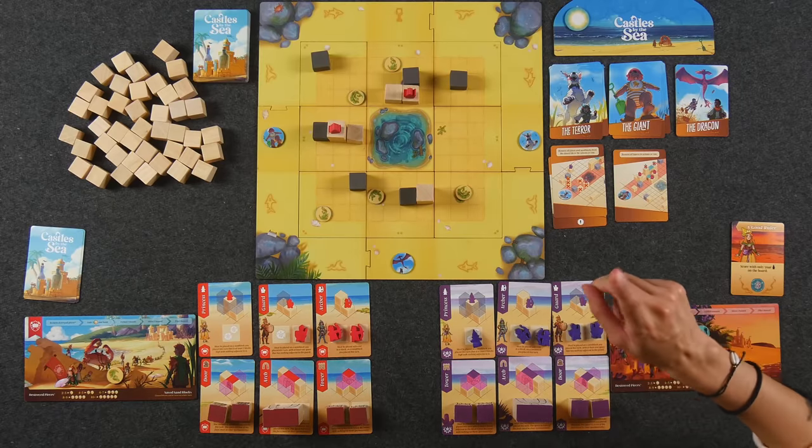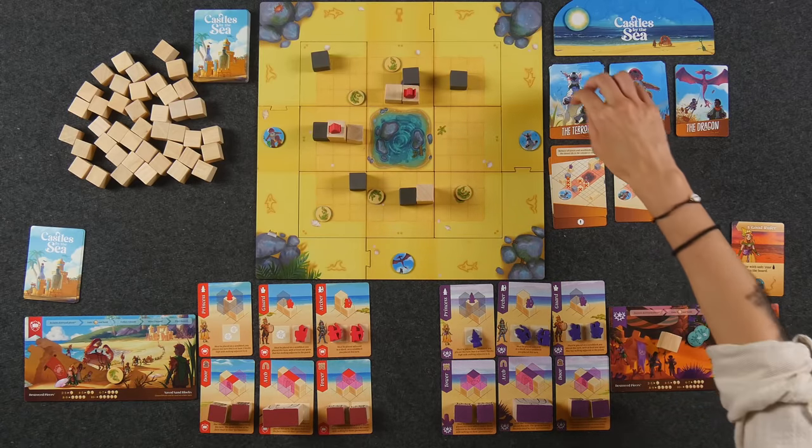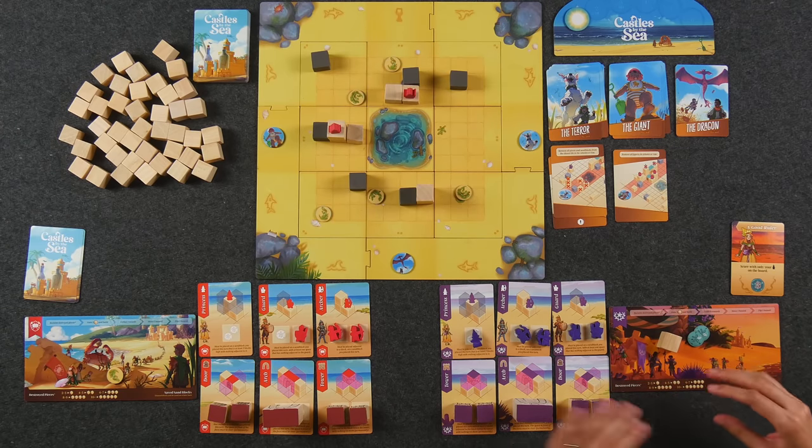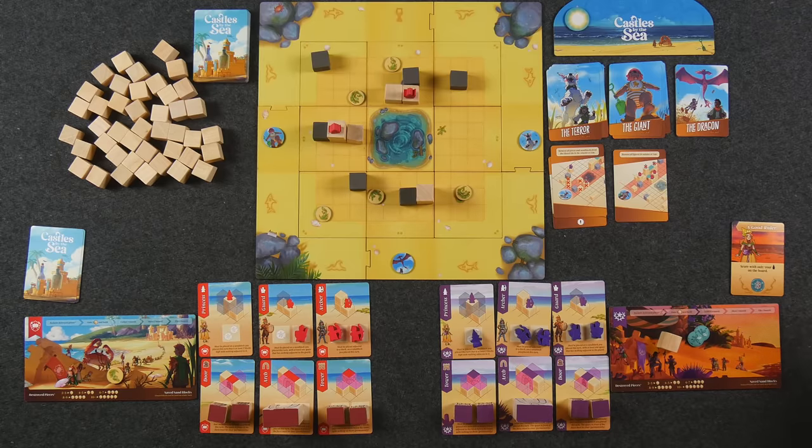Once the hazard step is finished, play continues clockwise to the next player. Once the game ends with the final round, there is one last special round. During this round, players move one hazard and get to flip over one hazard card from the deck, trying to trigger any potential hazards. You then collect extra sand blocks for any destroyed pieces. Then you get to score your pieces one final time before you go into true end game scoring. Whoever has the most sand dollar points wins, and ties go to the player who saved the most sand blocks.